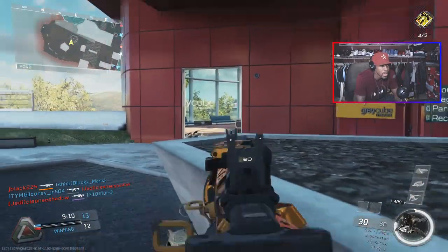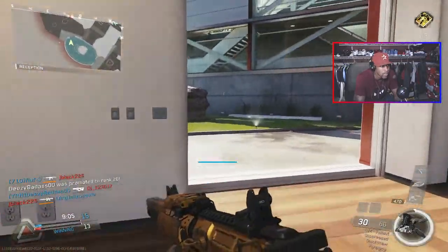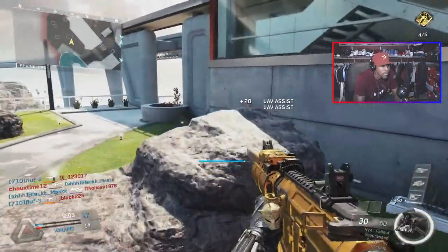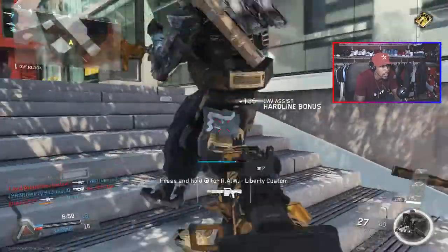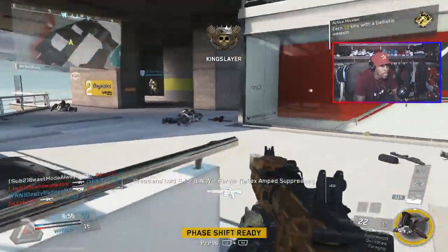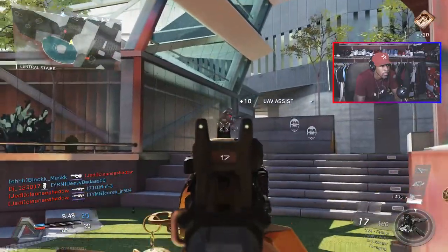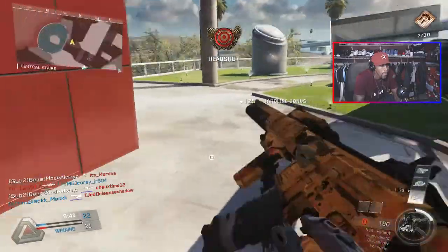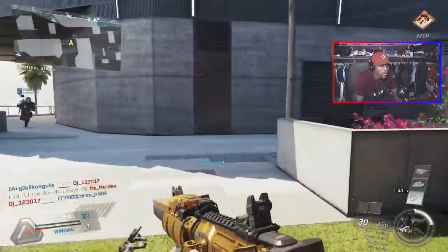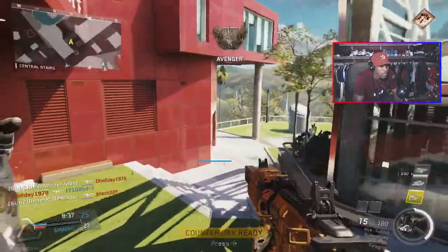If you get killed once or twice, don't worry about it — just go back in. That's not going to stop you from getting the de-atomizer strike. You can still get it. I know a lot of people get killed once or twice and give up — never give up, because you still can get it.